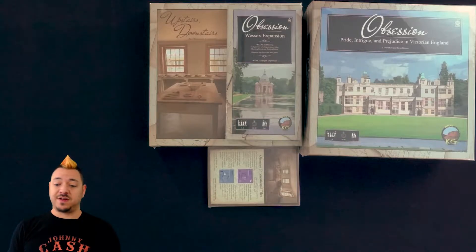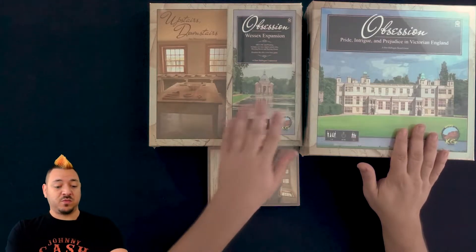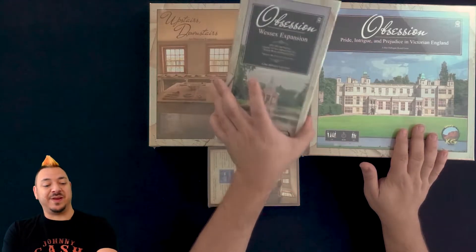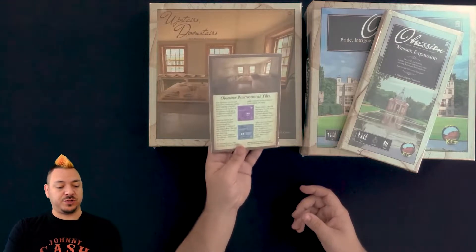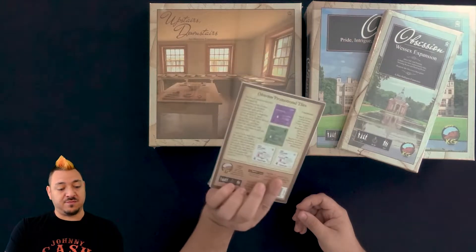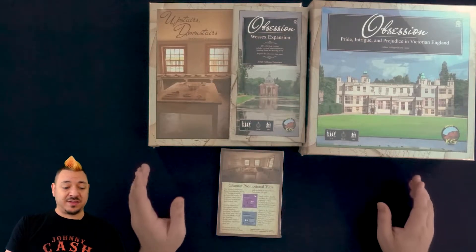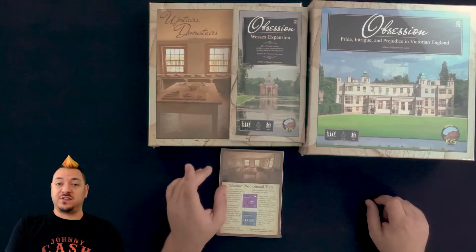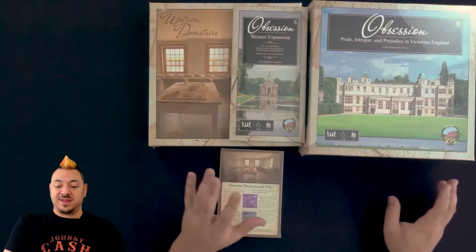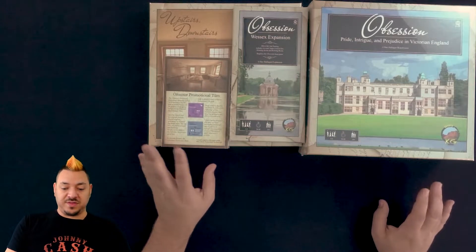Hello, welcome to the Meeple Mentor YouTube channel. I'm Jared. Today we're doing an unboxing of Obsession: Pride, Intrigue, and Prejudice in Victorian England. We've got the base game, the Wessex expansion, Upstairs Downstairs expansion, and the promotional tiles from the Kickstarter campaign. I've not played the game, but I've looked into the rules and a lot of the theme, so I can get a good idea for what's going on with everything here.